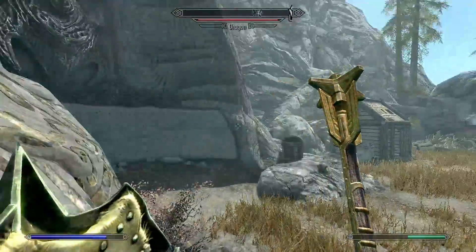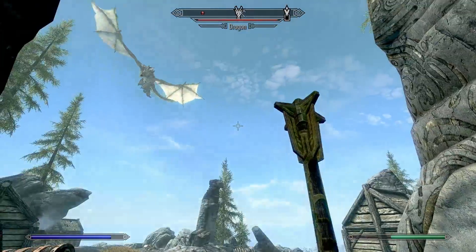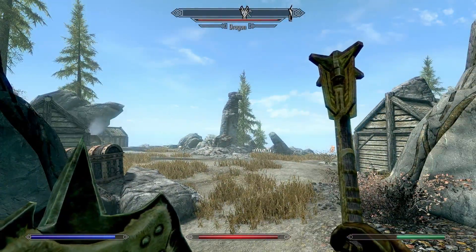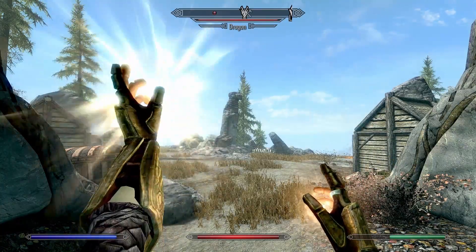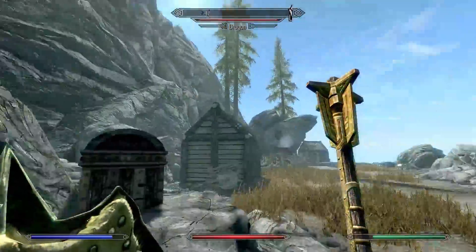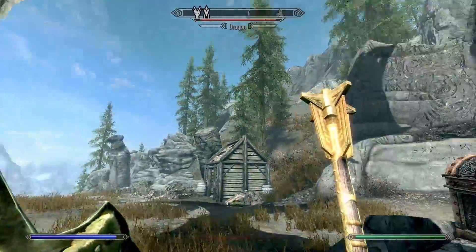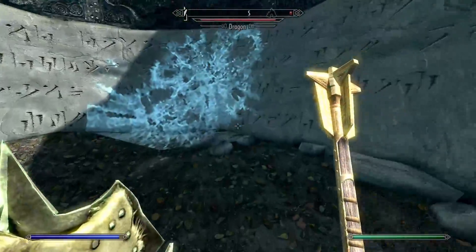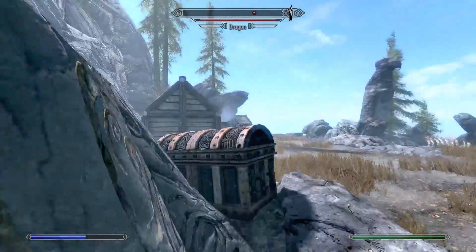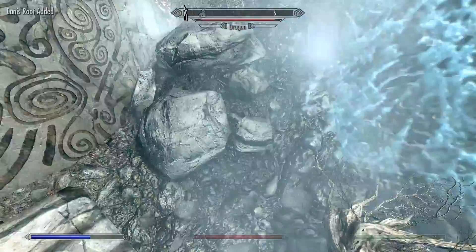First thing I want to do is get to the Word Wall and shut that sound up. She's attacking the Atronach. The dragon has Frost Breath — it's a Frost Dragon. I try to pick some Canis Root during the fight, which was not smart.